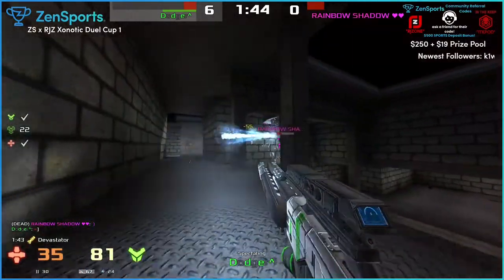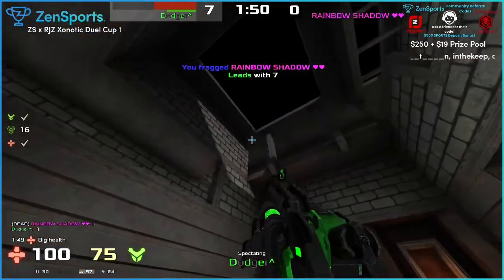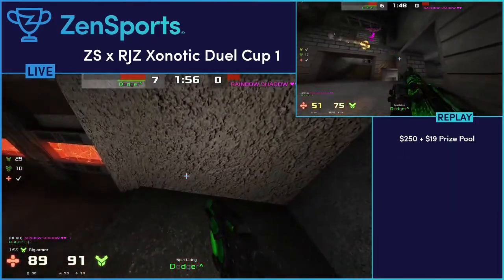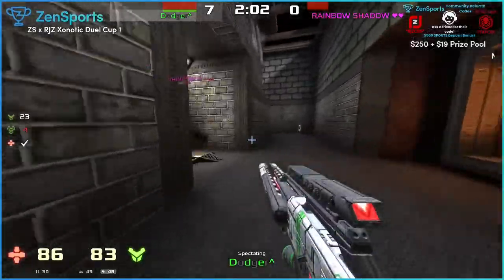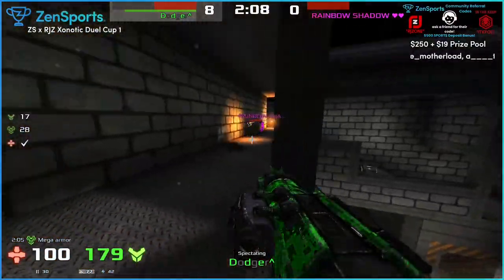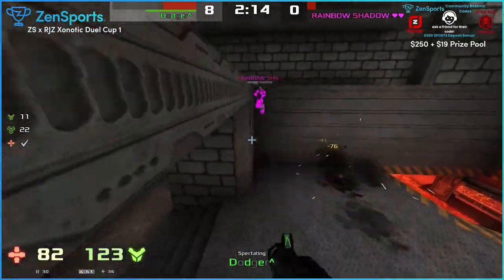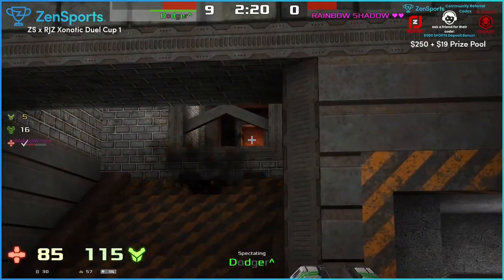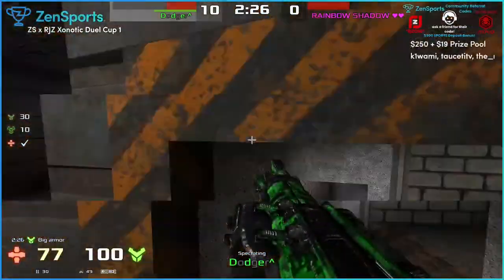I like that they have these pop-ups when you go on killstreaks because of the guns. I really like the purple one or pink one - the mortar - nice, oh wow! That was crazy, he was just waiting for him to run past.